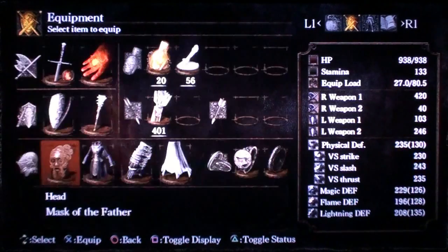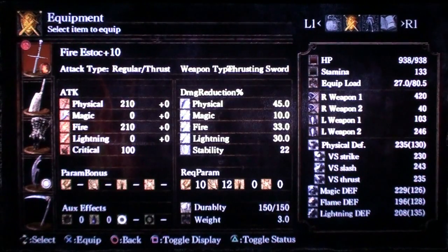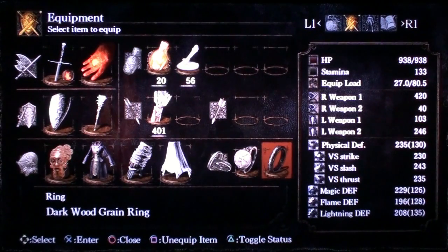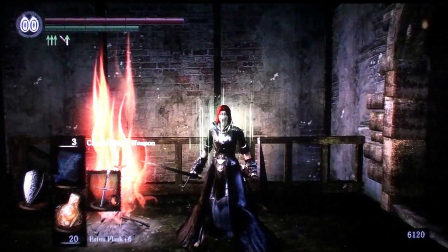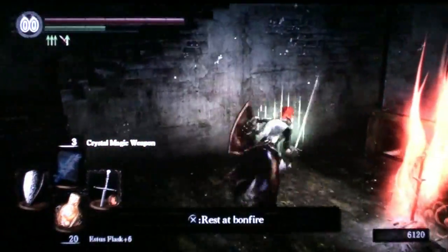Let me also show you elemental weapons. I have made a Fire Estock plus 10 — this is a completely maxed out Fire Estock doing 210 physical damage and 210 fire damage. I'm also going to equip the Hornet Ring, and I have the Dark Wood Grain Ring equipped. My equipment load is at 27 out of 85, which is more than 25% but less than 50%, and I can happily do the ninja roll, the ninja flip, and I have fast movement.